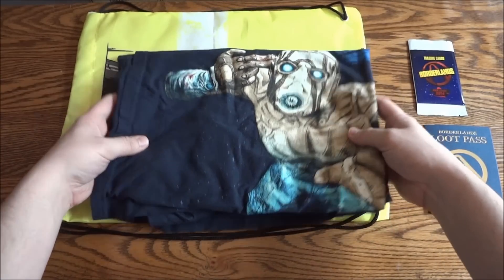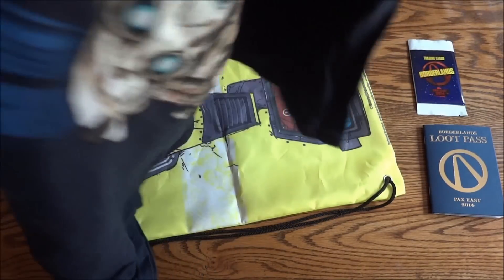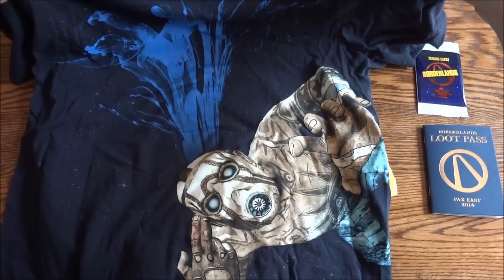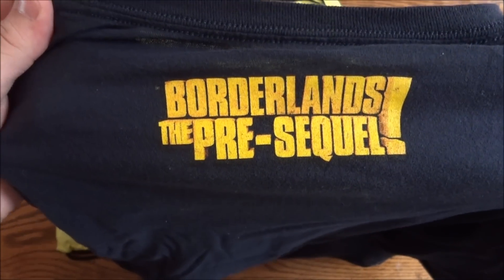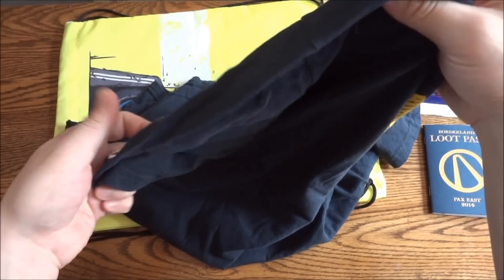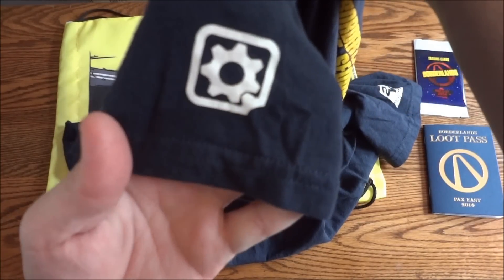Lastly, they have a Borderlands the Pre-Sequel T-Shirt. You'll notice this is the logo or the front box art for the Pre-Sequel — kind of like the first two games, just slightly different. On the back top it says Borderlands the Pre-Sequel, and on the sleeves you have 2K Australia. Those are the developers — the guys who did Bioshock 2. So they're a competent studio, that's for sure.